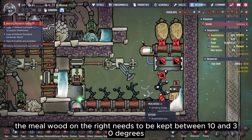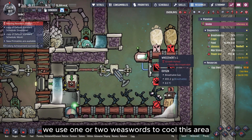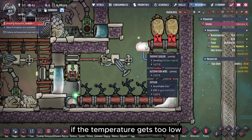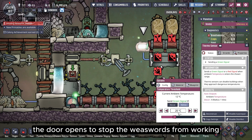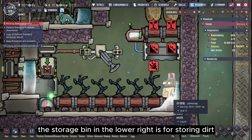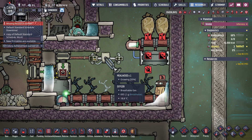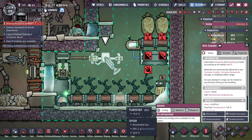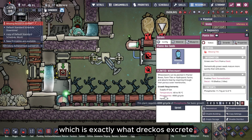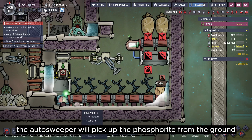The mealwood on the right needs to be kept between 10 and 30 degrees. We use one or two Weezworts to cool this area and control their operation with a temperature sensor linked to the airlock. If the temperature gets too low, the door opens to stop the Weezworts from working. The storage bin in the lower right is for storing dirt, allowing the autosweeper to fertilize the mealwood automatically. Weezworts use phosphorite as fertilizer, which is exactly what DRECOs excrete. When Weezworts need fertilizer, the autosweeper will pick up the phosphorite from the ground and deliver it.